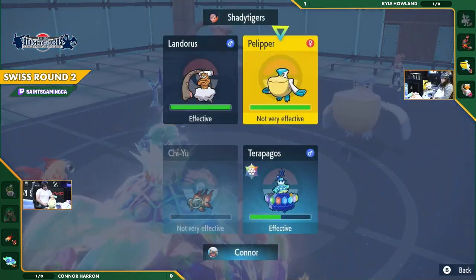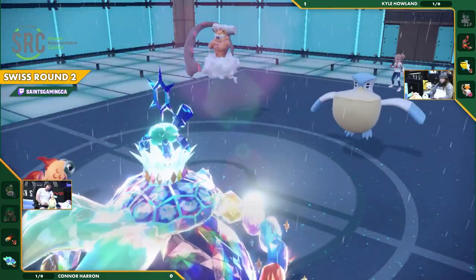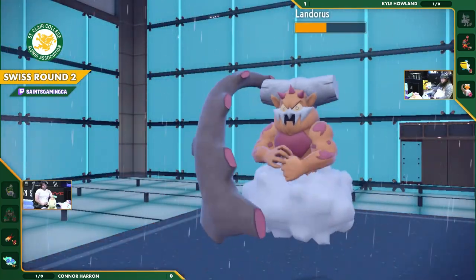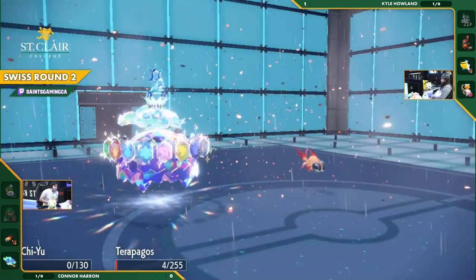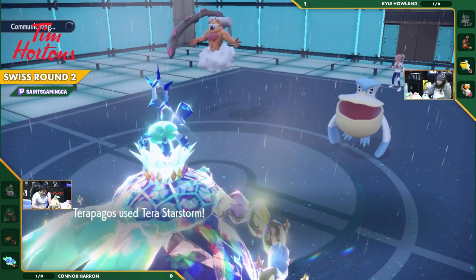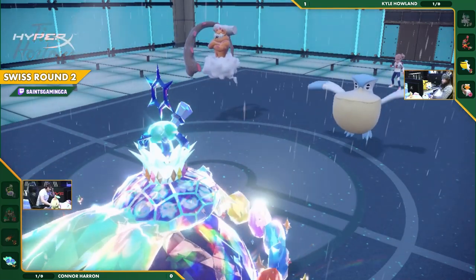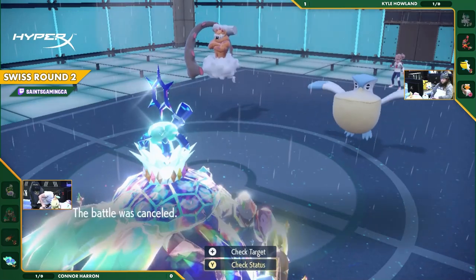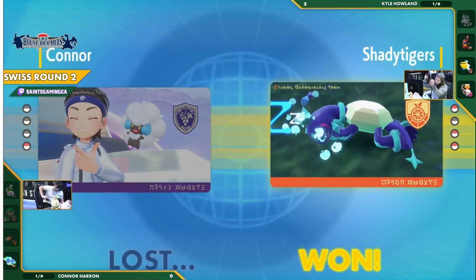There's nothing Chi-Yu can do — Overheat in rain does nothing, Heat Wave gets Wide Guarded, Snarl gets Wide Guarded. There's no way to one-shot this Pelipper, and once Chi-Yu goes down it's over. Chi-Yu falls and it's just endless blocked Tera Starfalls. Wide Guard comes through again — checkmate. That's it for game two. Kyle delivers an absolute masterclass with his team, and Connor gave it his best shot but couldn't get the right setup.